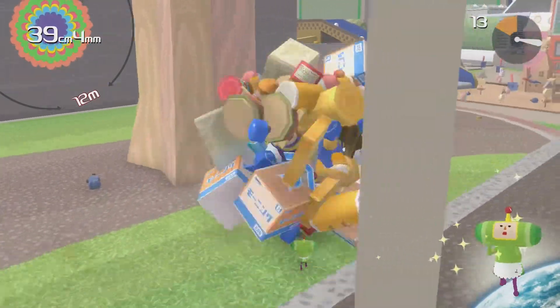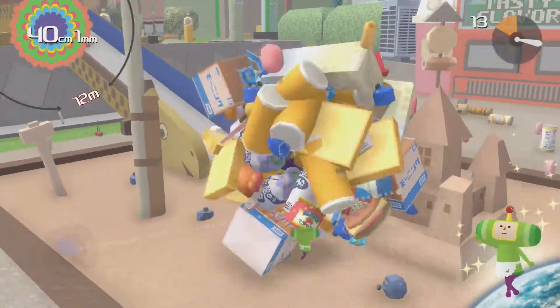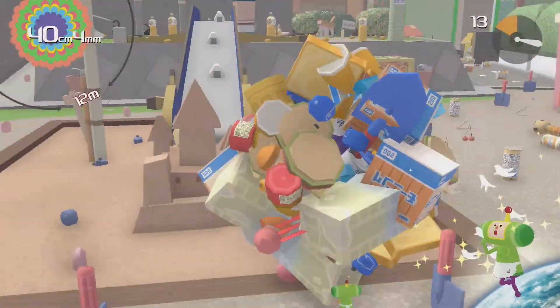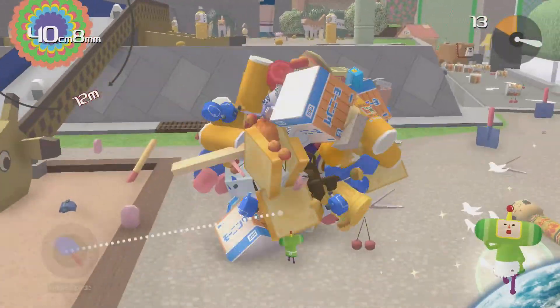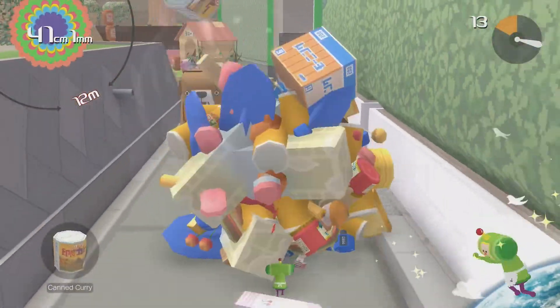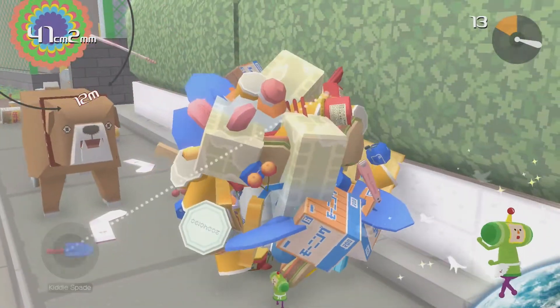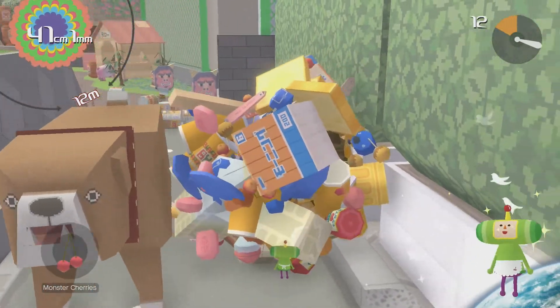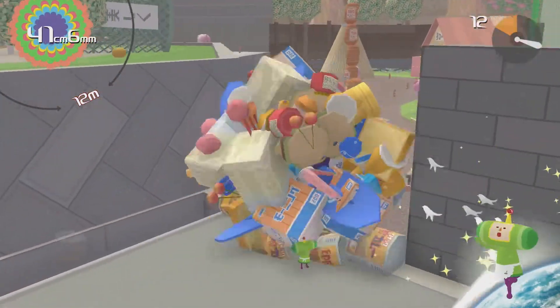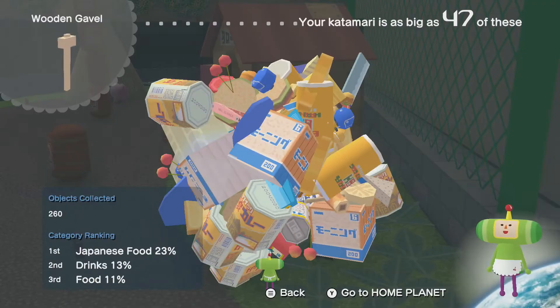There are some drinks down here, so we'll take those. Maybe I can take the sand castle - that would be really cool. I wonder if the last level would just be like every level combined. Wouldn't that be really crazy? I kind of hope they do something like that. Oh my gosh, there's a big doggo. I don't know if I can get around him. Let's see. Oh, let me through! I didn't think he was going to let me pass. Look at that Katamari - it's looking great.